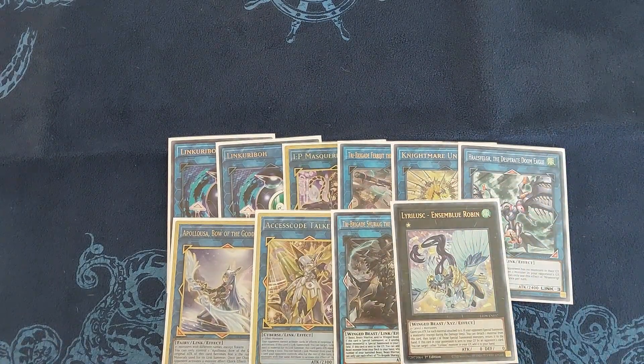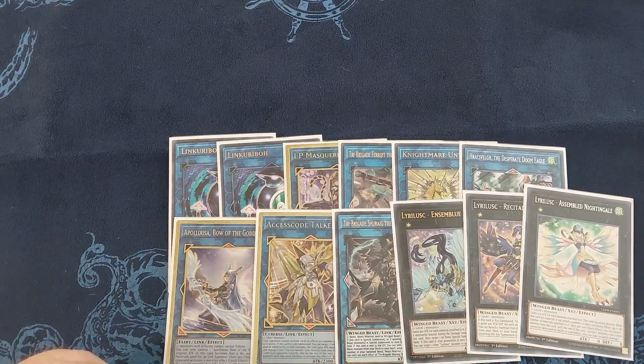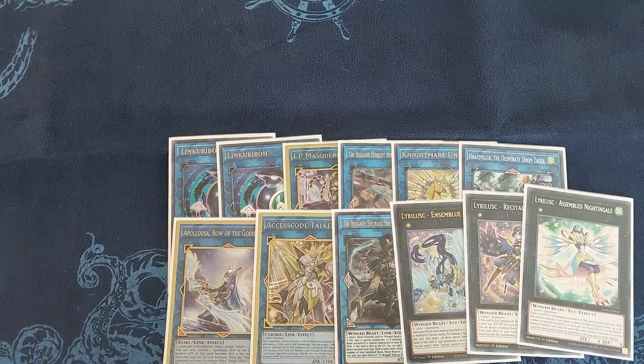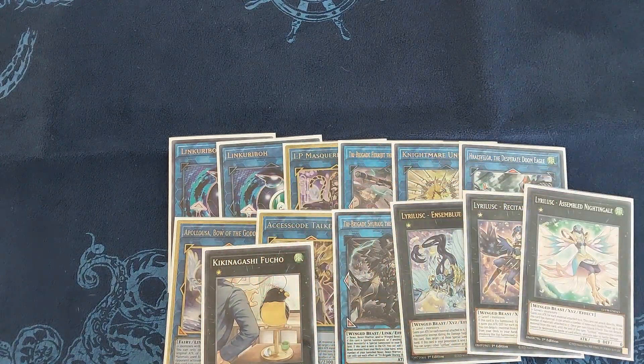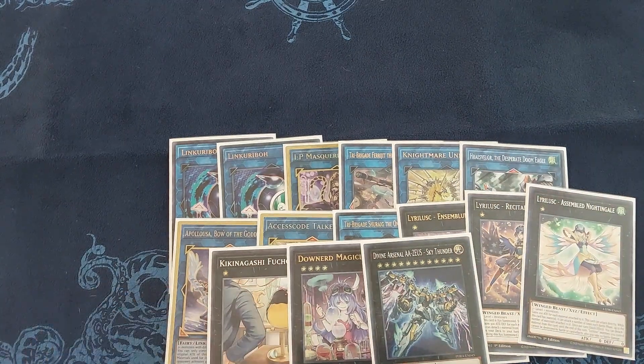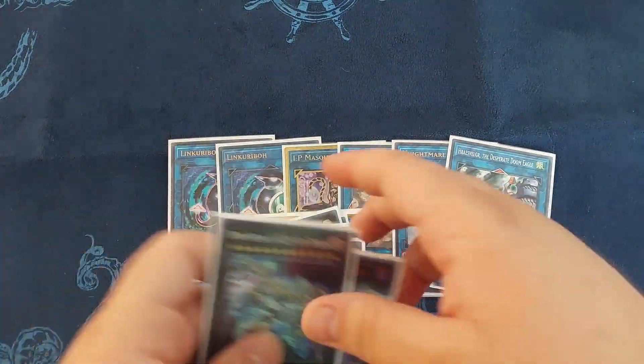For the rest of the extra deck, I am playing a small Lyrilusc package: one Lyrilusc Assembled Nightingale, one Lyrilusc Recital Starling, and one Lyrilusc Robin. Nightingale lets you attack directly and gets you into Zeus pretty easily. Recital Starling lets you search if you need something specific. And Cobalt Sparrow is one that can bounce cards if needed. I also play one Cyber Dragon Infinity — it's just unaffected by card effects so you can sit on it and let your opponent try to beat over it. I'm also playing Downerd Magician and one Divine Arsenal AA-ZEUS Sky Thunder. Zeus is pretty good if you can get it off, but it's mainly there as a last resort.